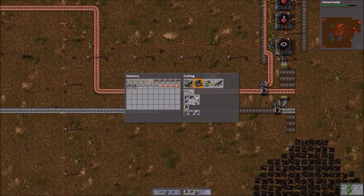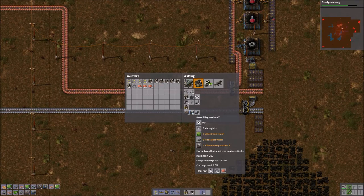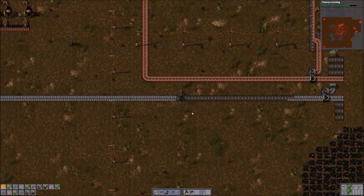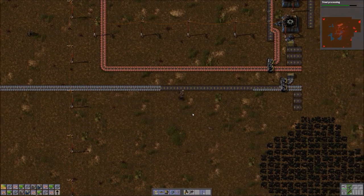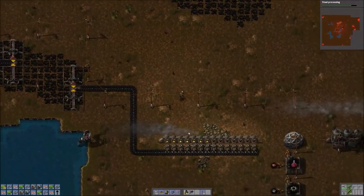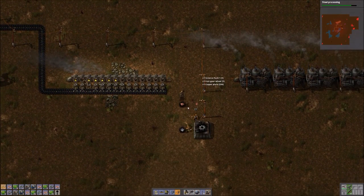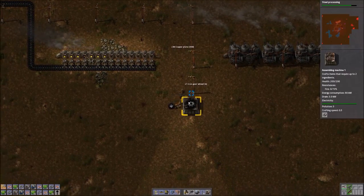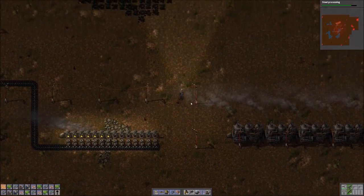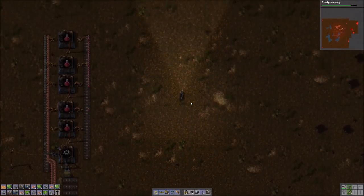I'm going to grab some more supplies so that we can make more assembly machines. We're going to need six for green science and a few more for the sub-assemblies. While I'm building these things I'll come down here and grab our lab — we don't need to do this anymore. Our temporary science setup has served us well up till now, and we thank it for its service.